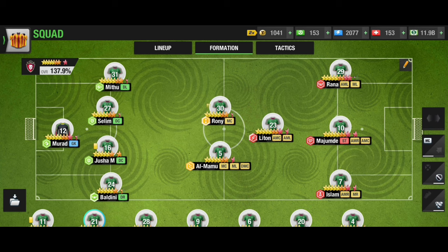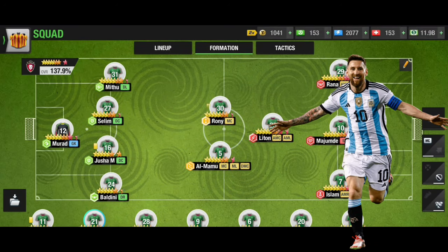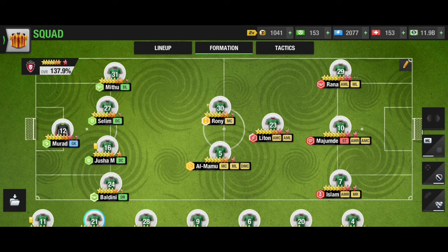In the 4-2-1-3 formation, you have 4 defenders — which is the balanced one — balanced defending. You have 2 MCs, and one MC will work as a midfielder and also attack with the 3 players in the attacking zone. In 4-2-1-3, you will have ML and MR a bit advanced, in the same line as the striker ST. So these 3 will actually be a threat for the opponent, very dangerous, and going to score many goals. The MC chemistry will build a crazy attacking formation.